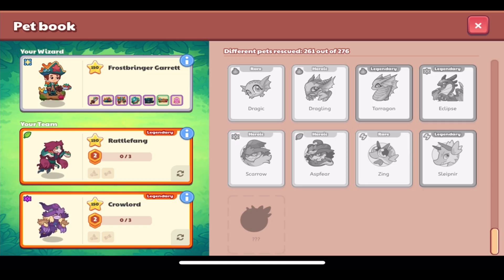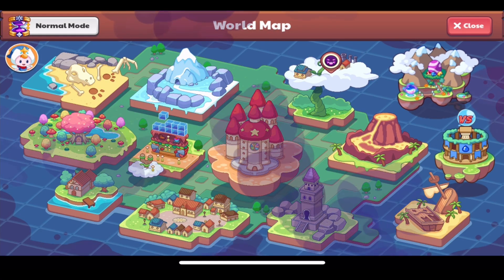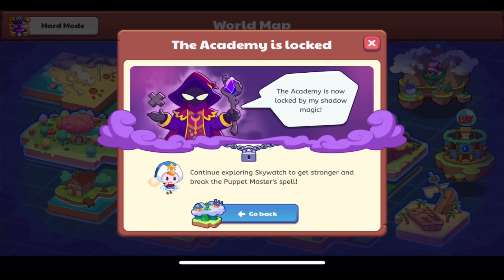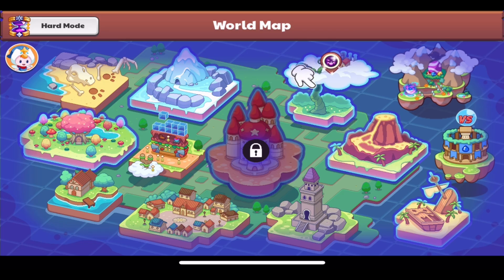I've seen the other two in the Dual Stadium, and I'm so excited to get these — they were added to the pet book very early, so now they're finally obtainable. We're going to be getting a Zing in this video and the first part of the armor set. I'll have a video completing Skywatch hard mode fully, plus a video on how to get the new pets. You'll also notice all other areas — Dino Dig, Lamp Light Town, Dragon Aisle, etc. — have recently been added to hard mode.